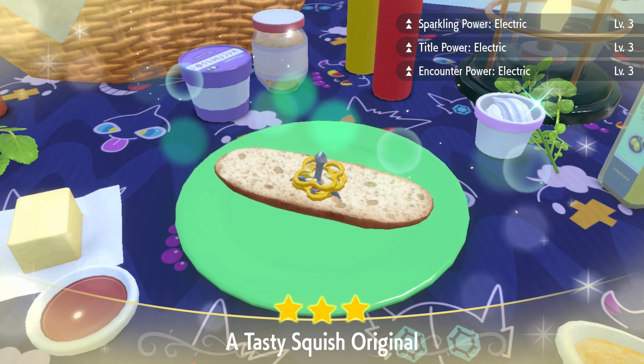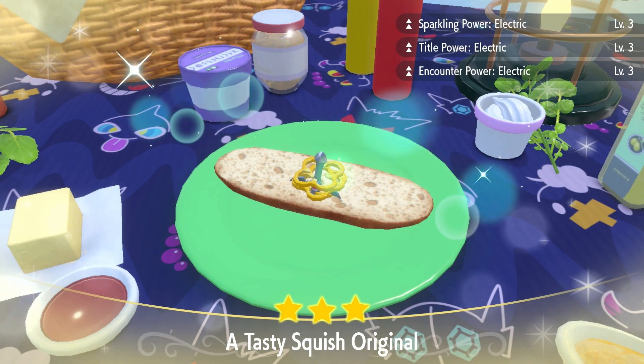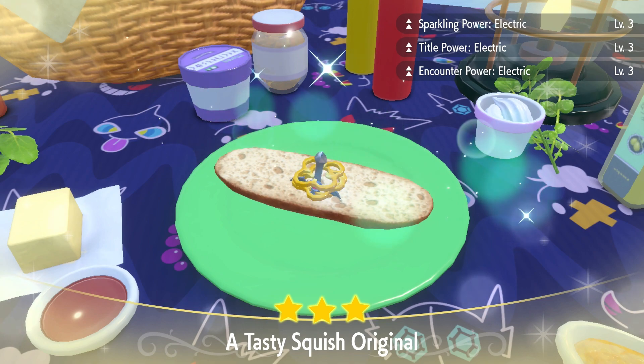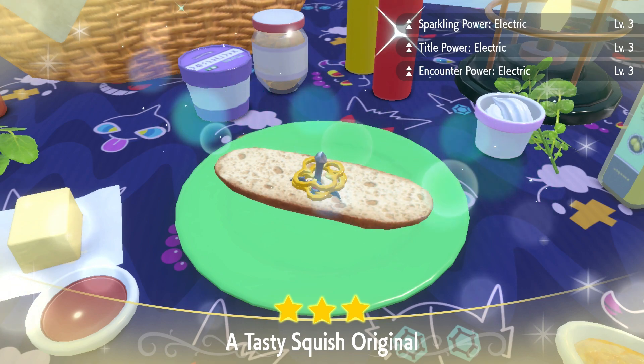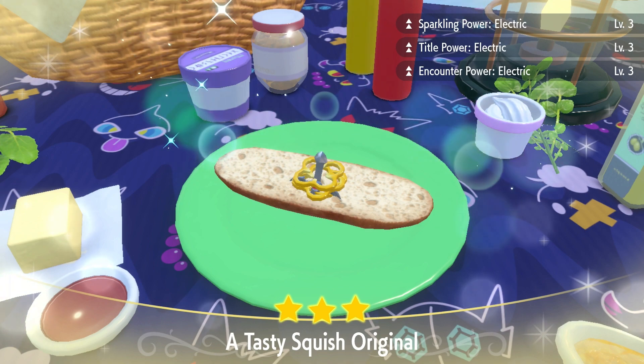Different combinations can work — you're welcome to do whatever combination you want — but if you don't get encounter power, I don't want to hear about it in the comments. You will have to have it. You need encounter power or this simply will not work. Once you create your sandwich with sparkling power and encounter power, you're good to go.